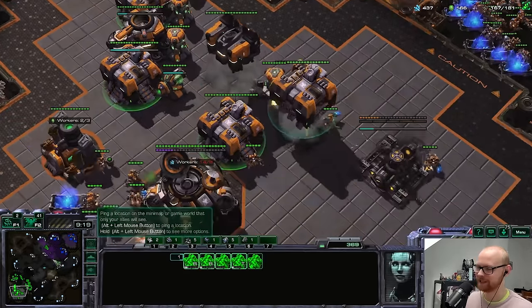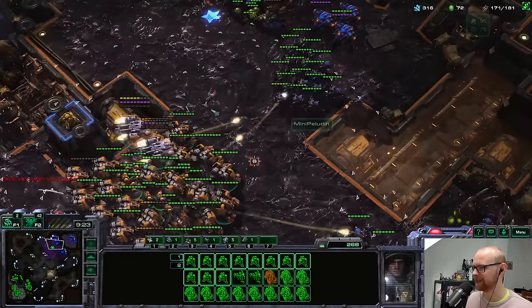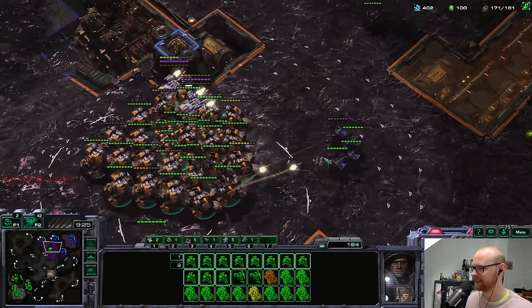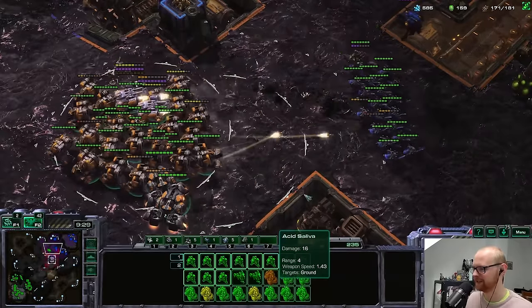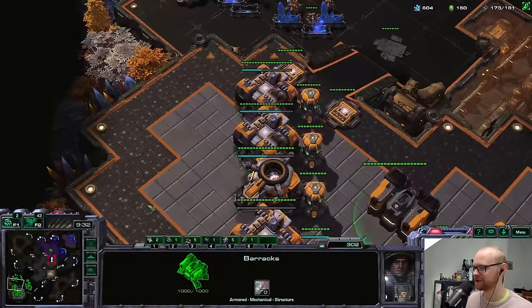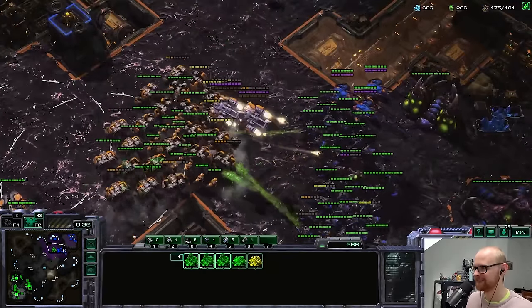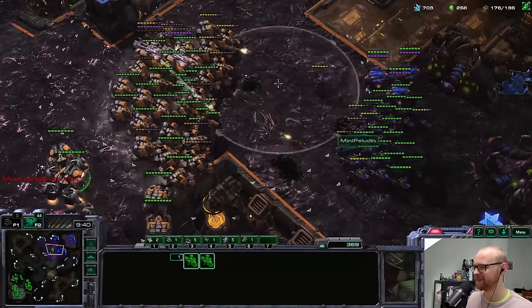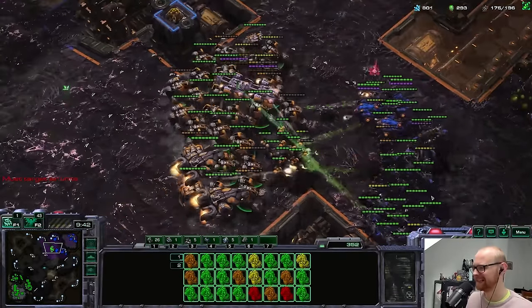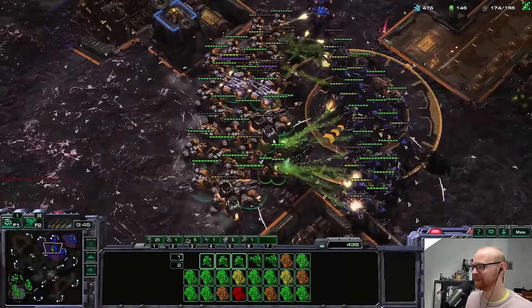My opponent forgot roach speed — that's a little painful for him. I was wondering why his roaches were struggling so much, but he doesn't have roach speed. Now it makes a lot more sense — these roaches are supposed to get on top super fast, but instead they're working super hard. Those are mistakes people tend to make when they're nervous.